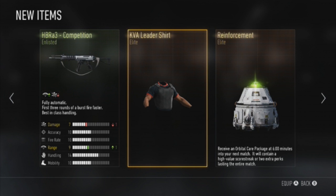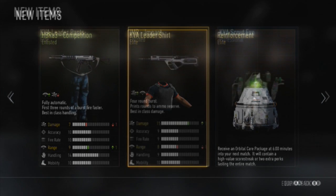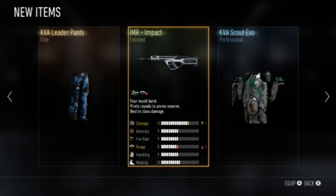On the screen right here, this is a KF5 Breakneck — it's an elite gun — and the SN6 Jury, which is a professional gun. Supply drops are in-game drops that you're awarded for player time, XP, time played, and game challenges. They include custom weapons, character gear, and reinforcements. All of these rewards are in three classified categories called rarities: Enlisted, Professional, and Elite — with Elite obviously being the best.